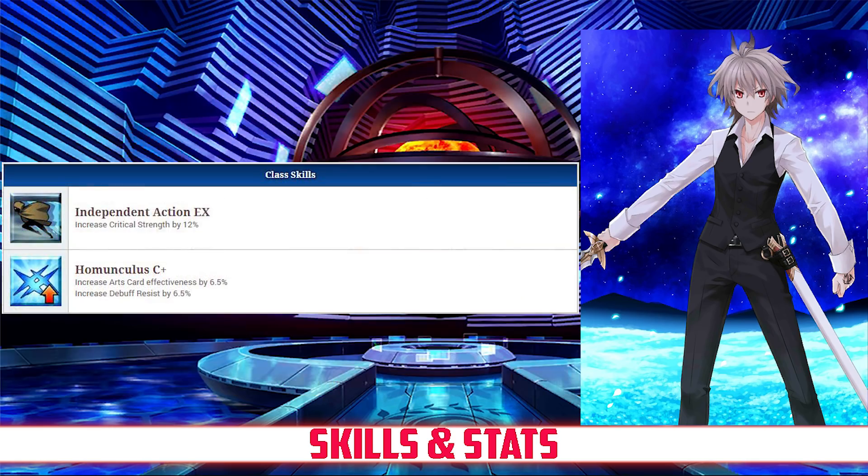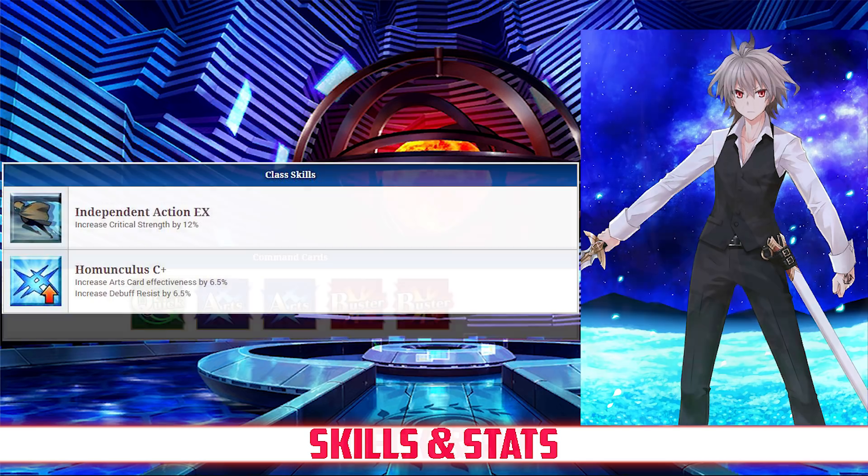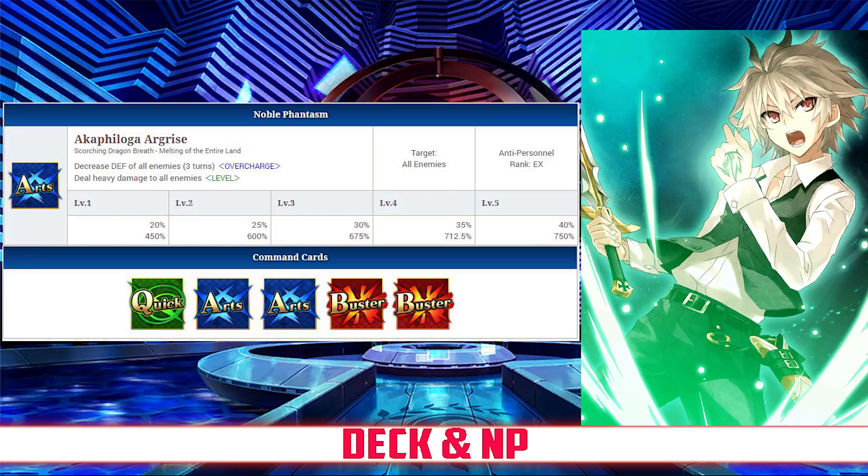For passives, Sieg has Independent Action rank EX, which increases his crit strength by 12%, and Homunculus rank C+, which increases his Arts card effectiveness by 6.5% and his debuff resist by 6.5%. Taking a look at his deck and Noble Phantasm, Sieg has an Arts Buster deck with Quick, Arts, Arts, Buster, Buster, and an Arts Noble Phantasm.